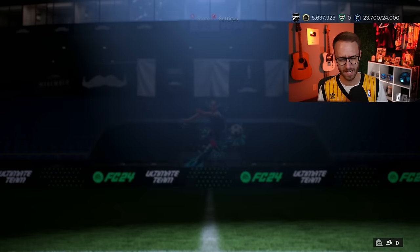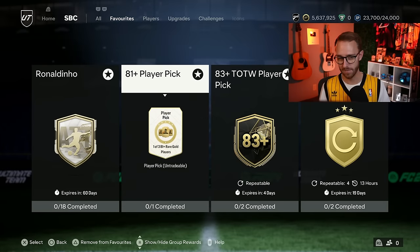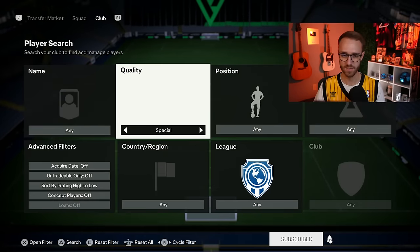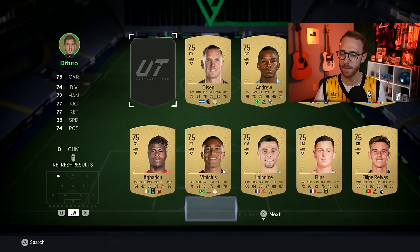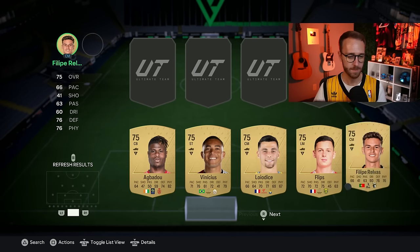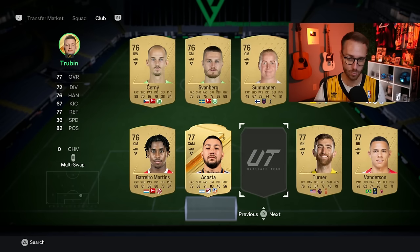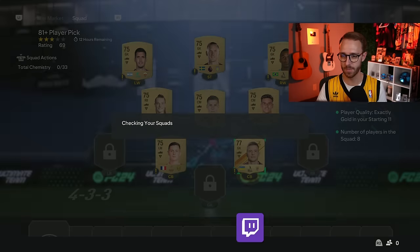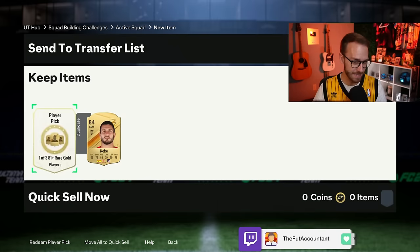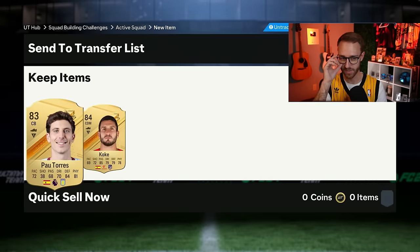Mondays haven't been that crazy recently. I don't think there's any SBCs expiring today except for our beloved 81 plus player pick. EA, there's been some surprises recently — don't surprise us with this one. Please release the 80 plus player pick. We had the 80 and the 81 plus; they've been flip-flopping basically every single week. Hit us with that 80 plus — get us back with the only six golds required. We have the 81 plus double upgrade that is out, but that is not 100% good enough. We need the 80 plus player pick to continue the crafting as good as it is on this game.